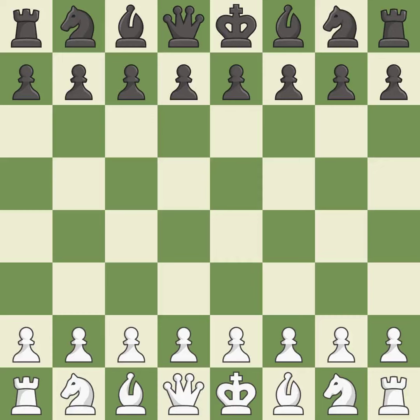Smooth — one player took the advantage and never let go. White really outplayed black in that one. The opening was balanced, but white overpowered black in the middle game.